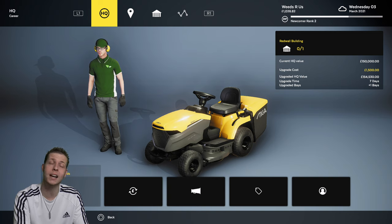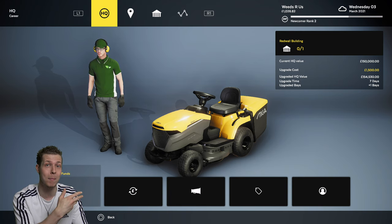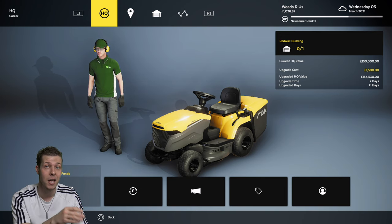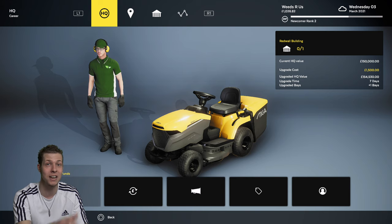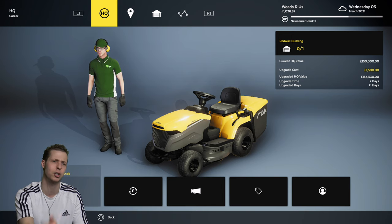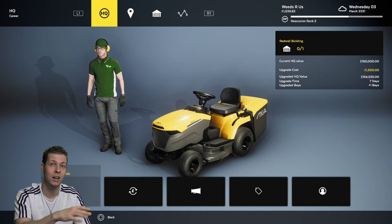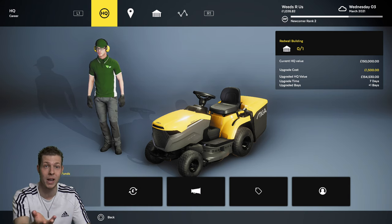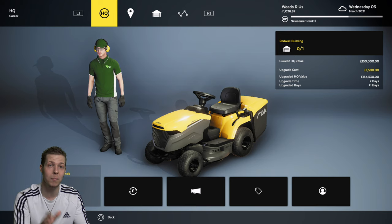In the previous video we did contract number two and it did not go very swimmingly at all. For some reason we had a collision fee at the end of the level — not sure what I collided with, maybe Casper the friendly ghost was sunbathing on the grass. We also had an issue with our strimmer where it refused to cut the grass, so I thought I'd cut a long line that I hadn't, and I ended up finishing the level over the time limit, which got rid of my time bonus.